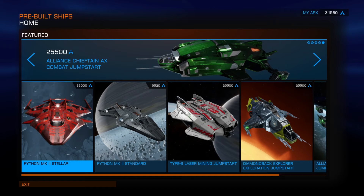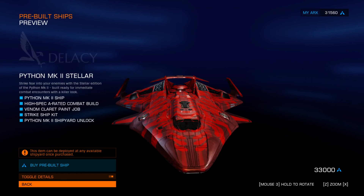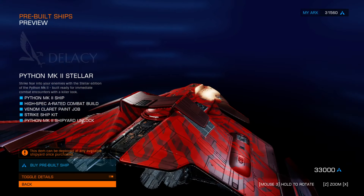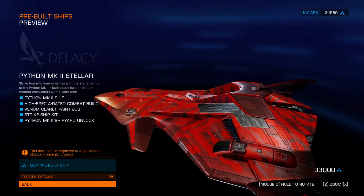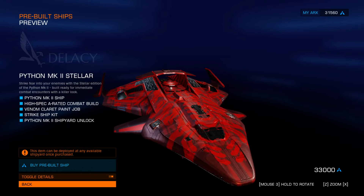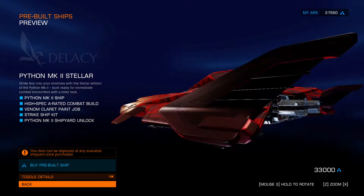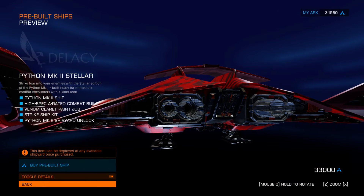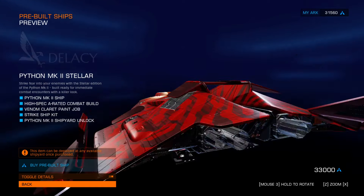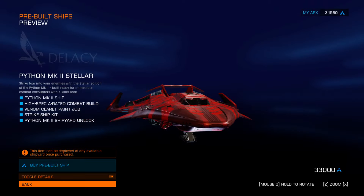So here's the ship in all its glory in the buy screen for the pre-built ships, which you can get anywhere. It's coming with this red paint job, and I believe that was changed. It's got a nice little spoiler at the back - obviously that's for your wind - and a couple of nice little modifications to the wingtips. The tail fins of the engines are not the usual spread you see on most ships; they're completely straight.